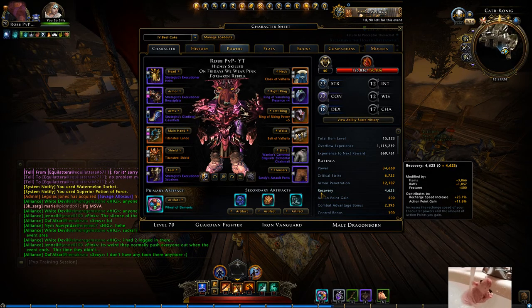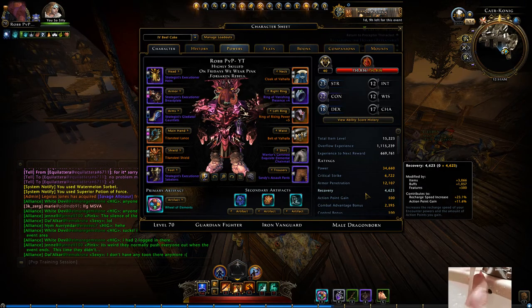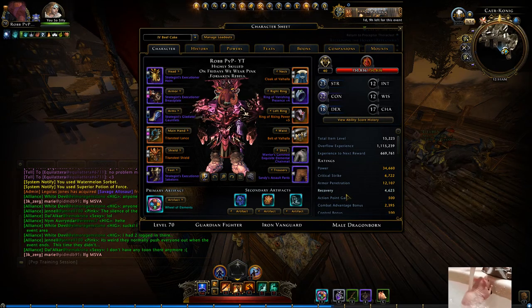As a GF you don't really rely on at-wills. Playing other characters, your at-wills do more than as a GF. But in PvP you're really going to rely on your bull charge and your Into the Fray a lot — obviously your Griffins too. Having high Recovery also increases the amount of dailies you throw out. A lot of people don't register that having Recovery increases your daily output. That's what I run in all of my Offense, Defense, and Utility slots.